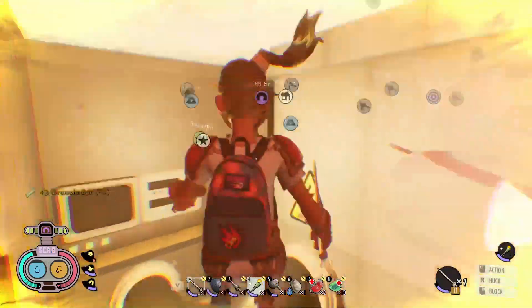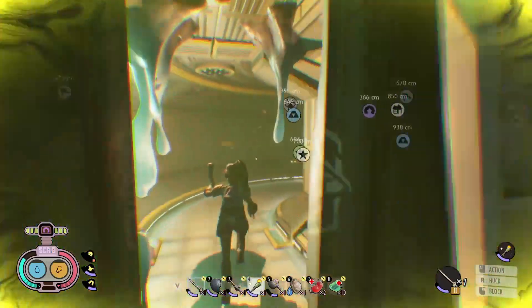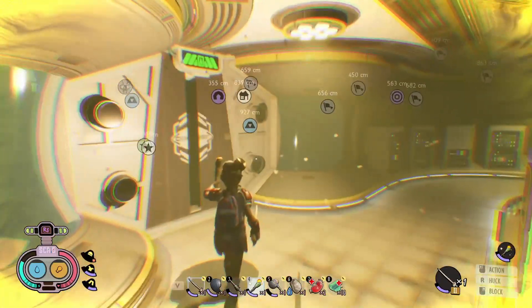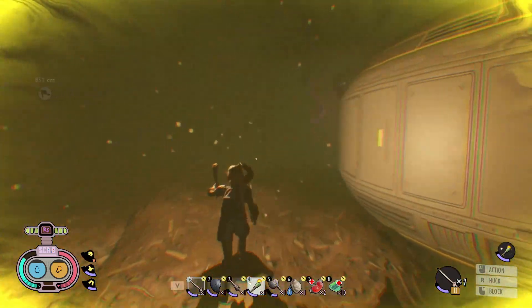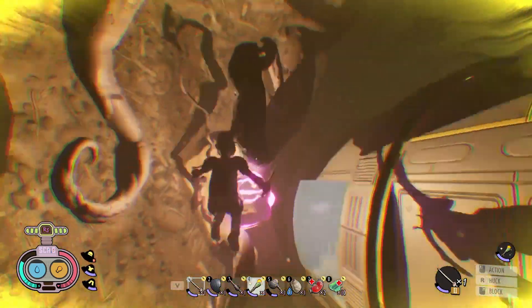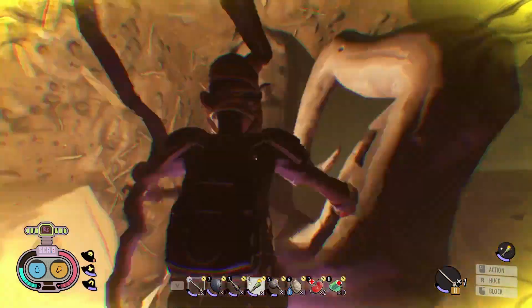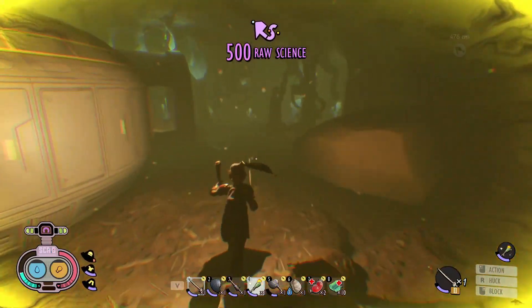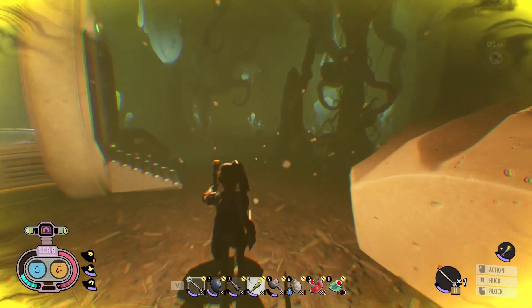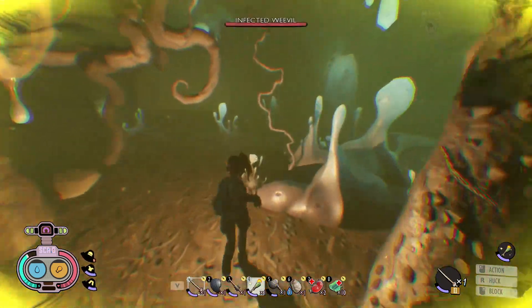We're going to go back out, then take a left through this door. As soon as we leave this door we're going to take a right because here is a big raw science point — it's not the easiest to get to but it's worth 500. Then once you come around here you're going to encounter a group of infected weavers.